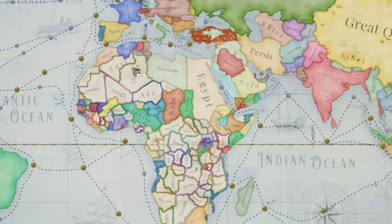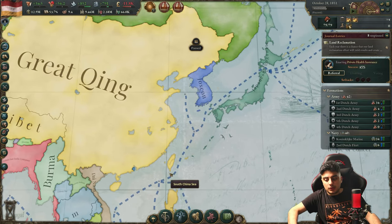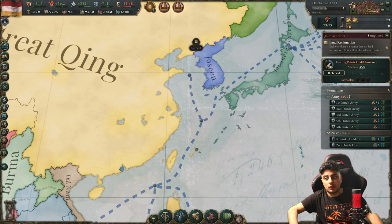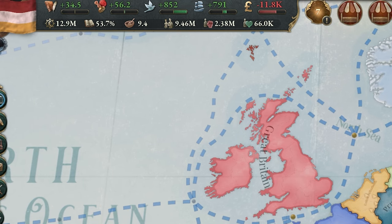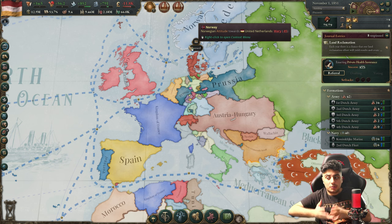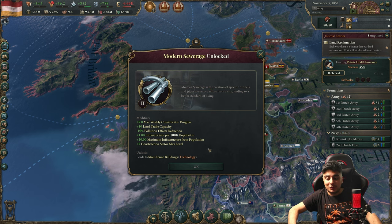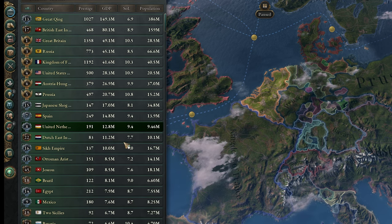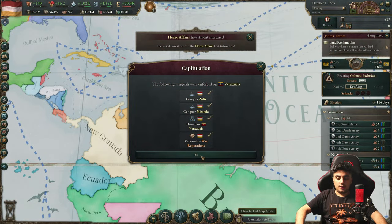France asked us to give them a province — I'm not doing that. For the next war, we'll do the same strategy: land on Taiwan Island to get our war score, since that was the main problem this time. Now let's focus on our economy, which was heavily reliant on war operations. I'm rebuilding my army and focusing on technology as well. We lost our great power status due to the war lost against Qing, but we'll recover.